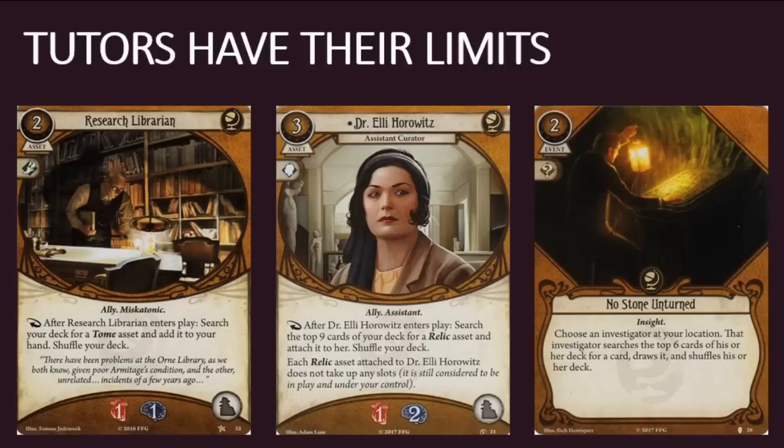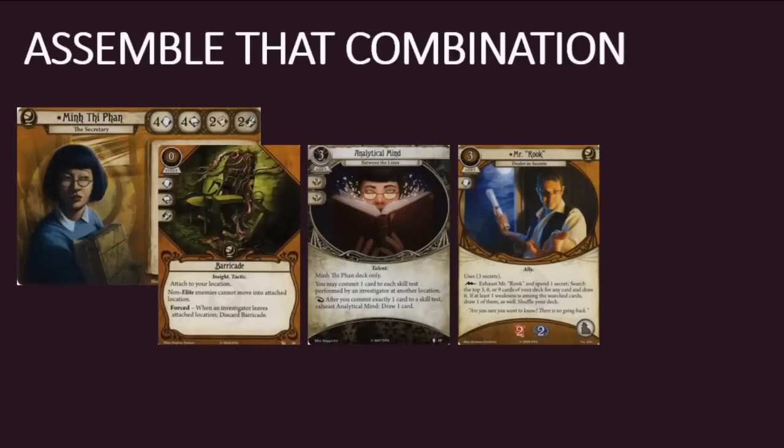Research Librarian can search your entire deck, but only for a tome. Dr. Eli Horowitz can search the top nine cards of your deck, but only for a relic. Level 0 No Stone Unturned searches the top six, but it's a one-shot event that costs two resources. For an extra resource, you can bring Mr. Rook into play. He can search your deck three times as often as No Stone Unturned and soak a bunch of damage and horror to boot.